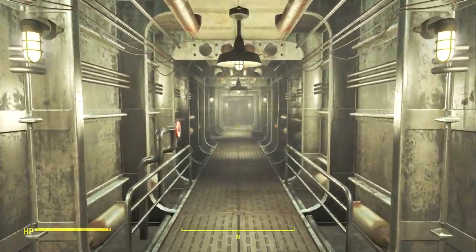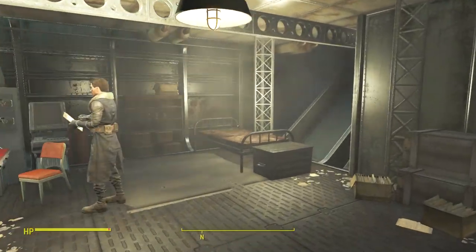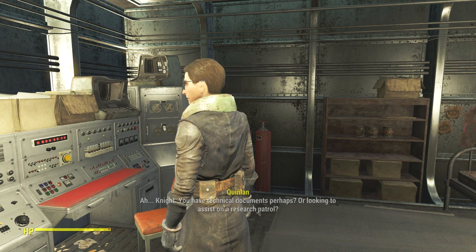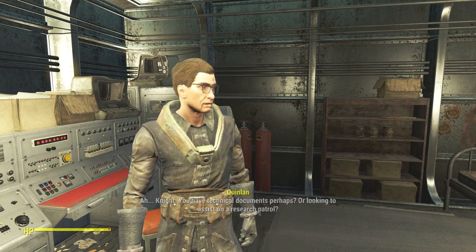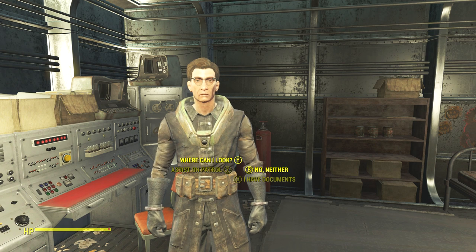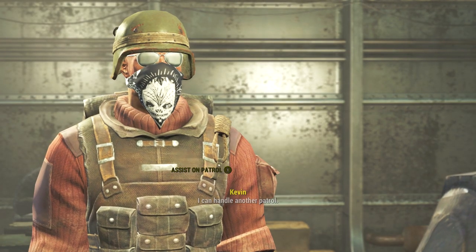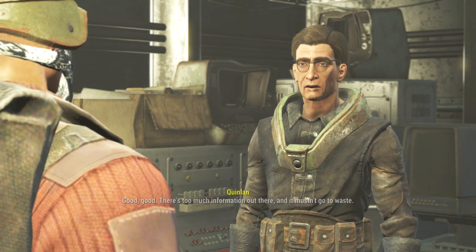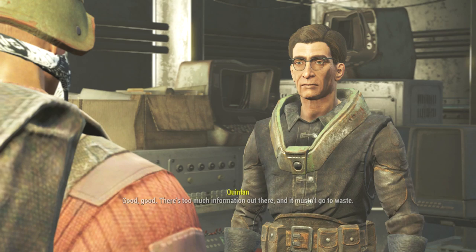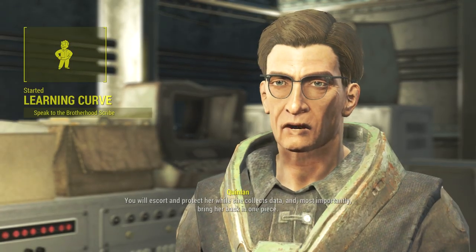Dr. Whackjob is over here on the right, first door. That's his real name — now we know. He offers you a side mission to get technical documents. We don't really care about that — we're here for the XP. So we're going to press X, or square if you're on PlayStation, and accept that side mission.